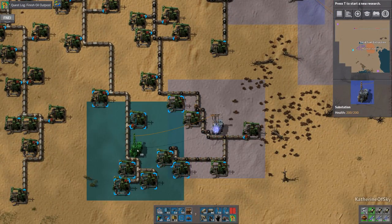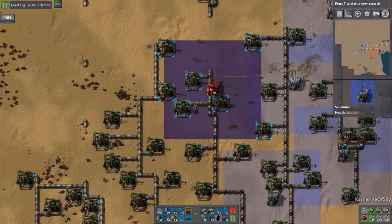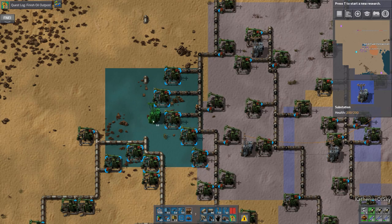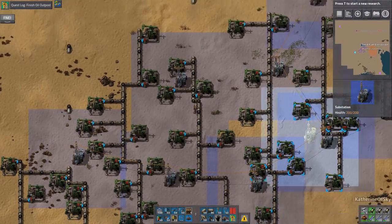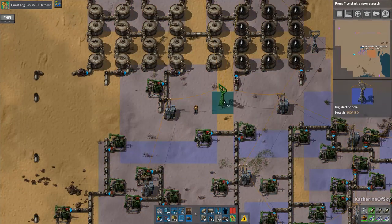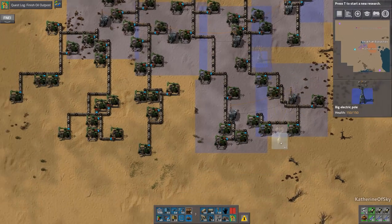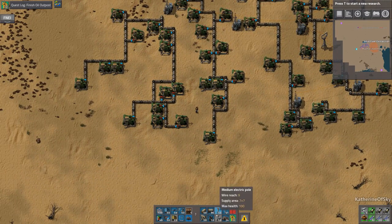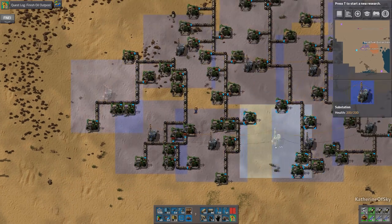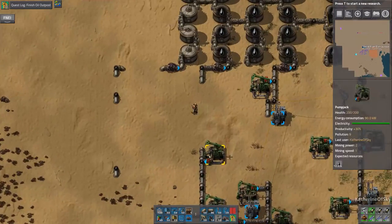Nice. Oil is now flowing in like crazy. I remember the sound of pump jacks - I used to live in West Texas and they have a very distinctive sound, except they're more loud and have this sort of buzzing motor sound as well. Oh, this is looking good. These are not connected. We'll use long distance poles where we can because they're much cheaper than substations. Need something to connect them - there we go. That was pretty fast.